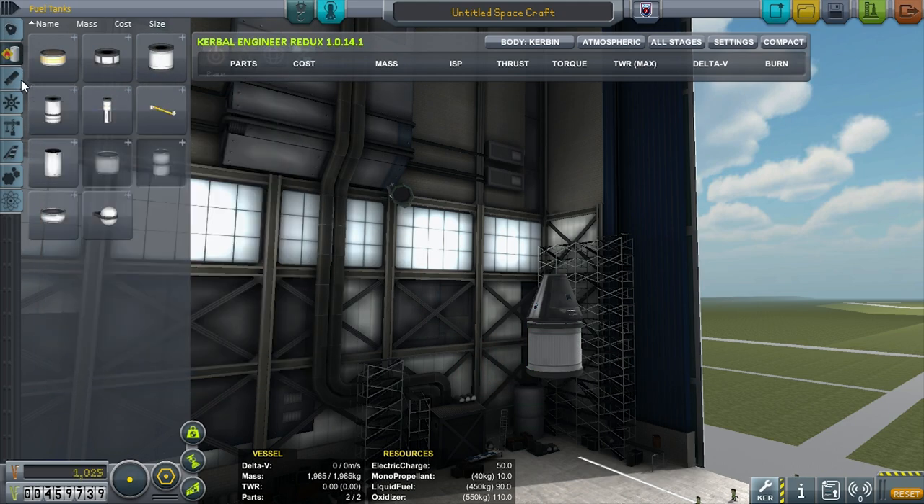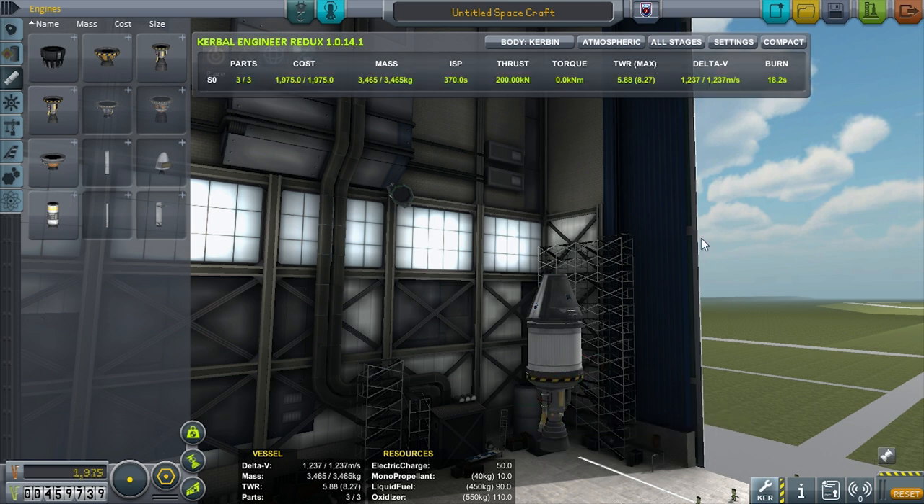Slap on a fuel tank and an engine, and it's going to tell me my delta-V for that stage. As you add more stages, it'll show you the delta-V. Over here, this is the delta-V for the stage, and the delta-V for the entire vessel up to that stage. So you'll just see these numbers add up. It'll give you your expected burn times at maximum. The other thing you're really interested in here is your thrust-to-weight ratio.